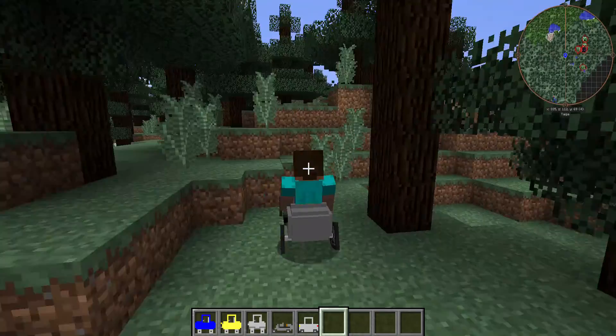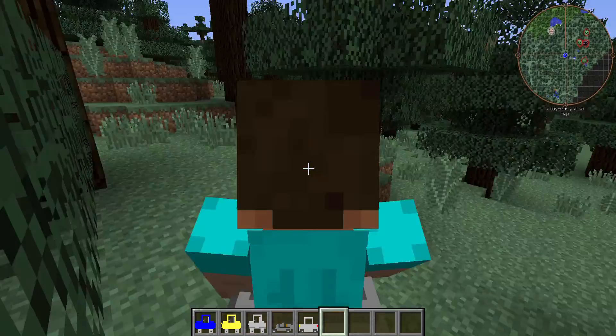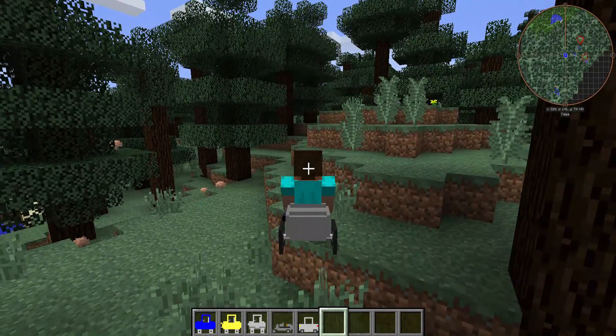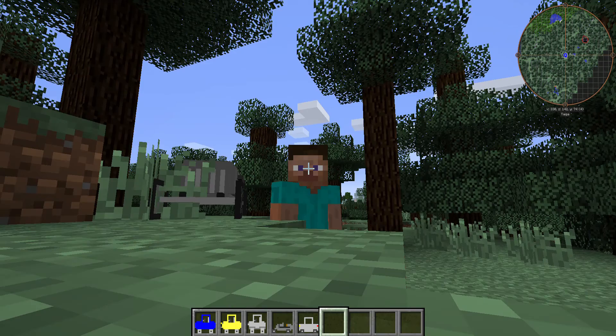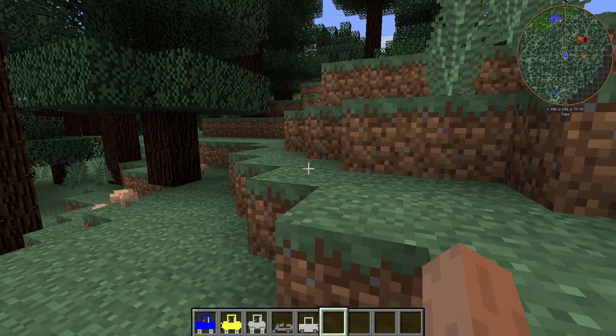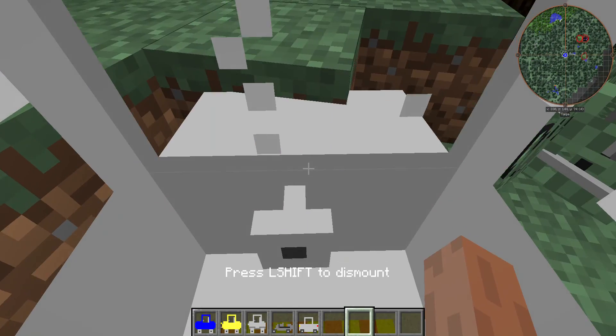Let's go to F5 view - looks like a wheelchair. Look, Fortnite had the shopping carts - this is basically a shopping cart in Fortnite, except like this. And then we also got the accurate car, however you say it, and this is going to be the same.